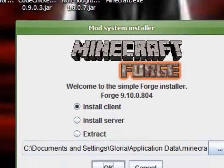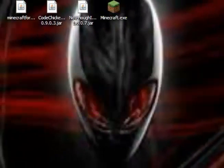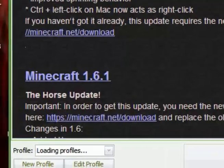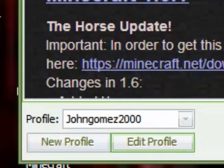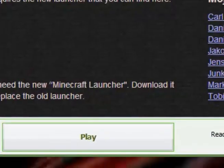So go ahead and open Forge, click OK, and OK. Now to test this, start up your Minecraft, click Edit Profile, and you want to click on 1.6.2 Forge, Save Profile, then Play.